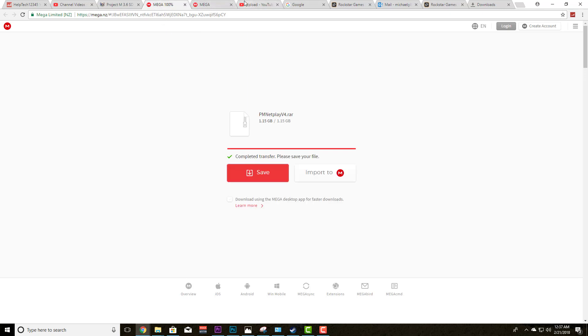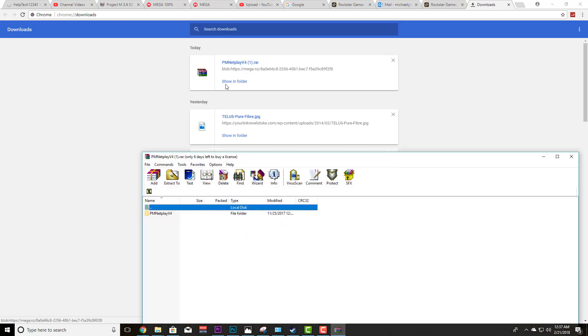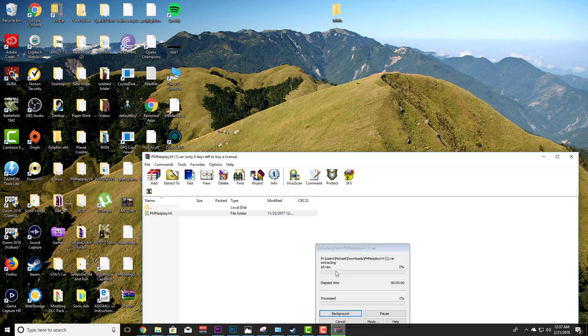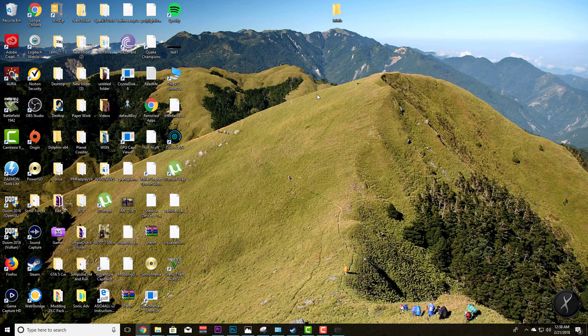Once you've downloaded it, you're going to get a file. You're going to open this and pull it to your desktop. I've already put the files in the front of my screen — in the future I may move this to a different folder and get it off my desktop, but for now that's where I've put it.